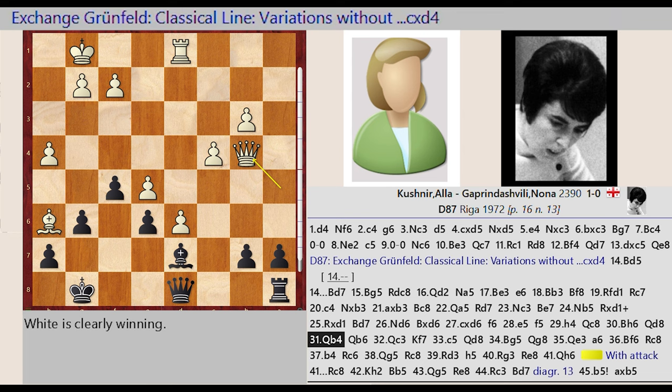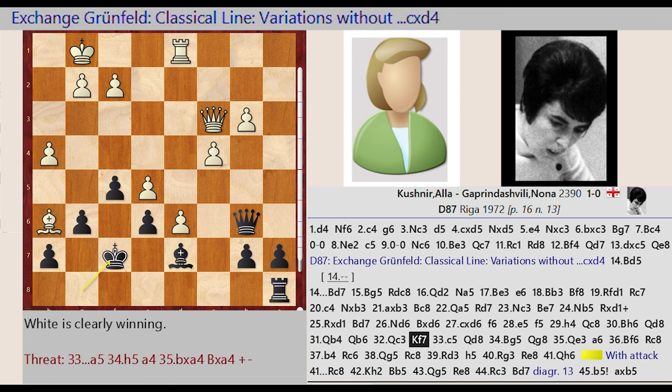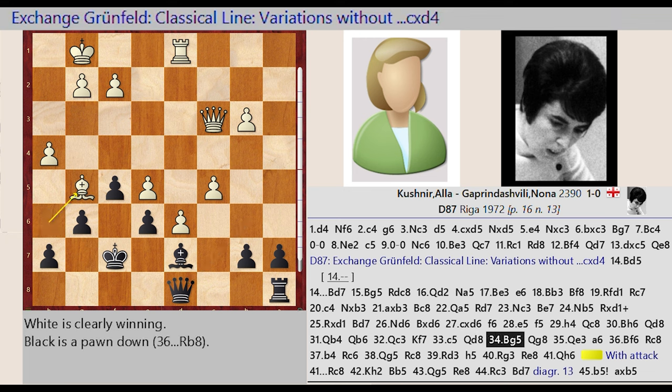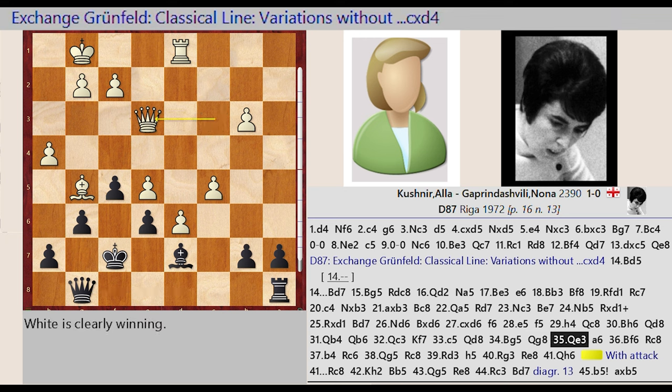Queen A5-B4, Queen D8-B6, Queen B4-C3, King G8-F7, C4-C5, Queen B6-D8, Bishop H6-G5, Queen D8-G8, Queen C3-E3, A7-A6.